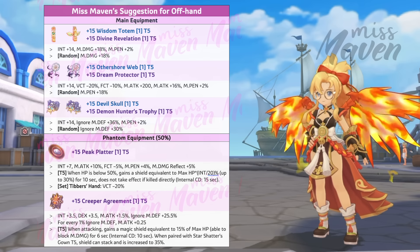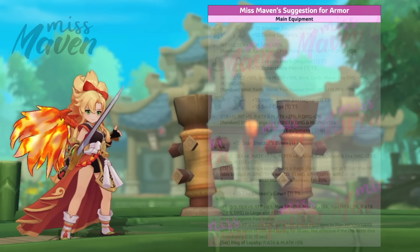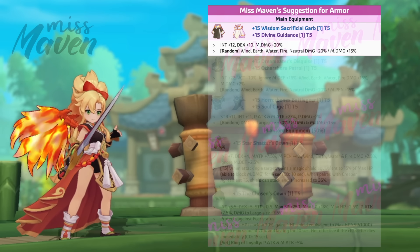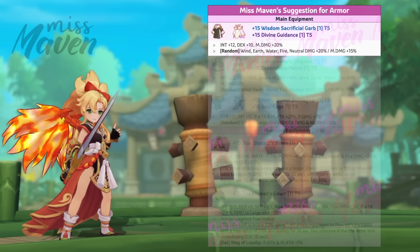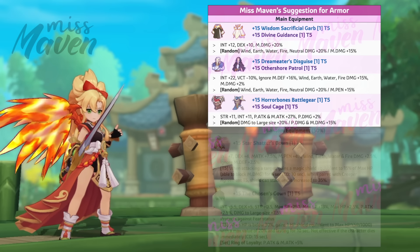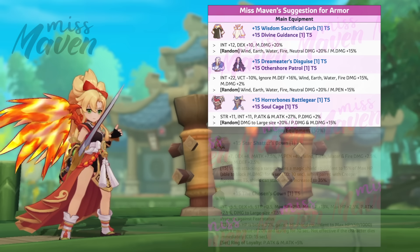For offhand, just choose any of these three options as main equipment depending on the stat you're lacking: Wisdom Totem for boosting magic damage, Other Shore Web for boosting magic attack and MPen, or Devil's Skull for boosting Ignore MDF. As for phantom offhand, you may either use a Peak Platter for increasing damage and reducing cast time, or Creeper Agreement if lacking Ignore MDF. Your offhand should be enchanted with Insight 4 and inlaid with any of the following cards.